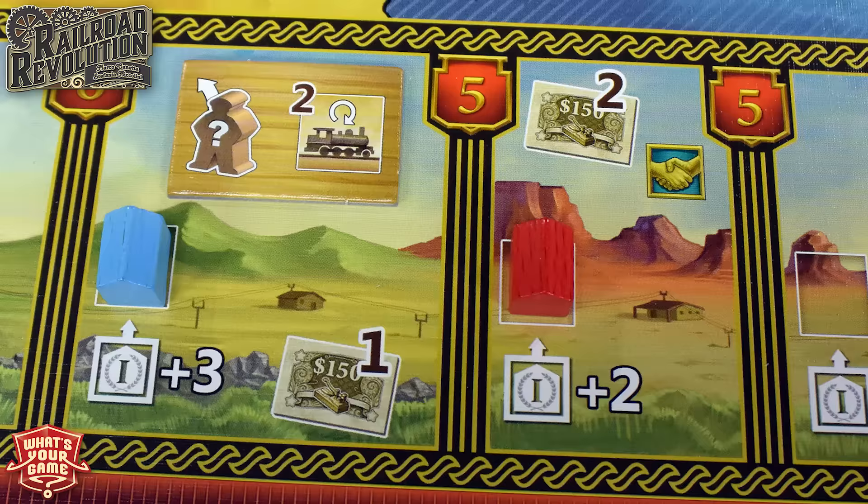Every time you build a station in one of these Western Union areas, you put your station there. At the end of the game — similar to Great Western Trail — when you have stations in two adjacent areas, you look at the victory points listed and collect those points. Some key areas are worth eight points for two adjacent spaces; others are fives. In our first game I put a bunch down but mistakenly didn't connect them, so I missed out on most of the eight-point spots.